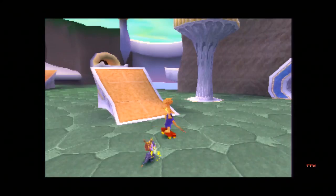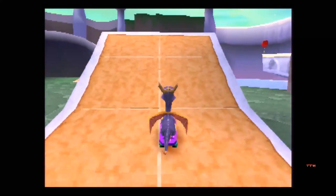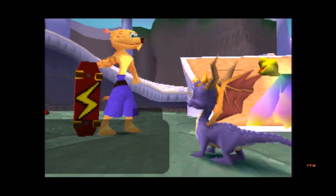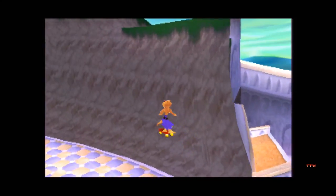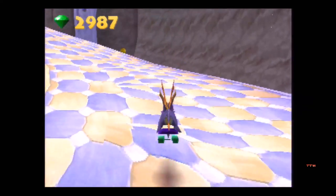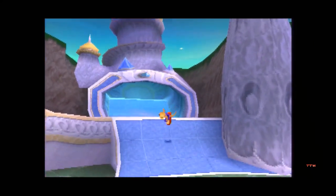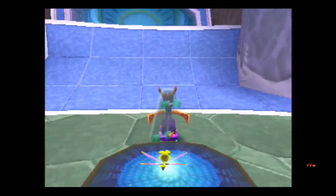Now we've gotta do X and Triangle to do a roll. I don't think it matters which way you do it. Now we just have to do a flip. Yahoo! At least we don't have to watch him do it completely. Boom. Now this is the one where you just do a half spin — woohoo! Just press X.